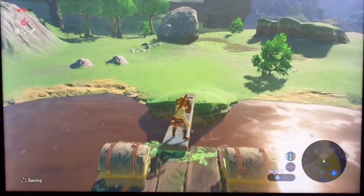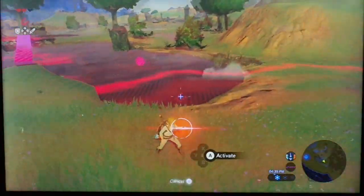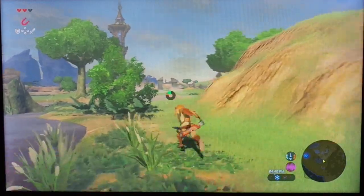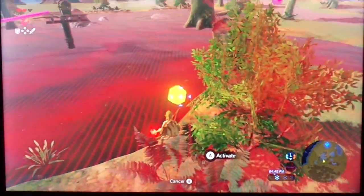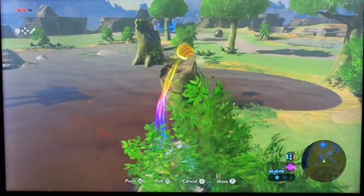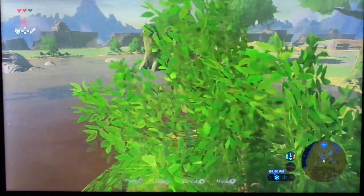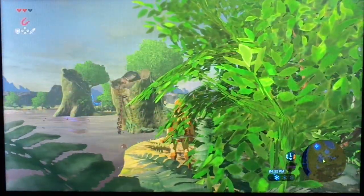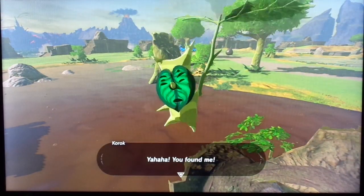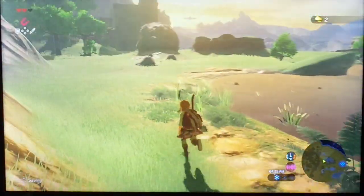And we're going to get some more Korok seeds in this area. The first one we can get is over here — let's grab this metal ball and put it in the hole. There we go. 'Aha, you found me!' All right, so that's our second one.